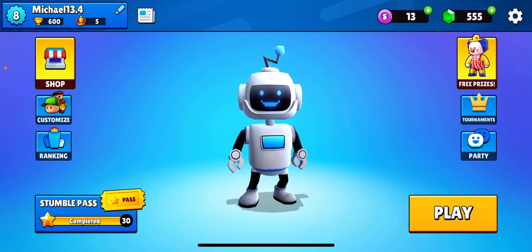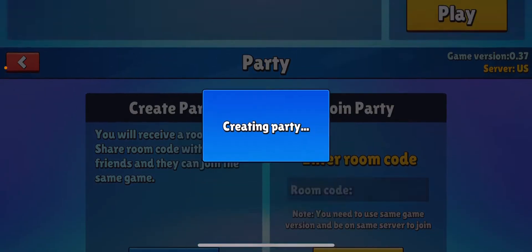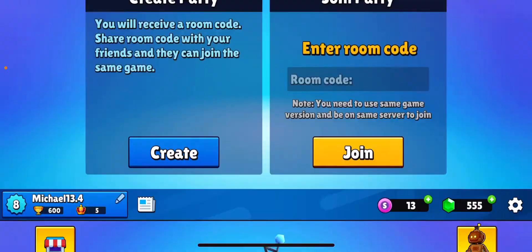First, you're going to click on the party button, and then you can either press the create button or join a party. If you press create, you'll start creating a code, and then you have a code. You can press play once you want to play.